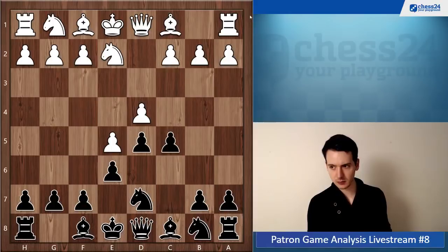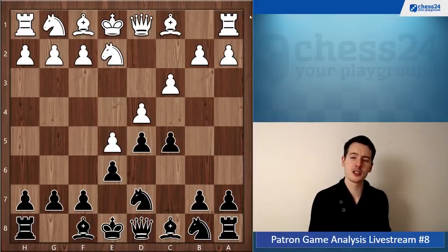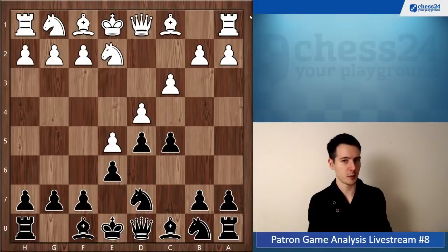The idea is to support the pawn chain of c3, and here black took on d4. I'm not that familiar with the theory here but it seems there's no need to take on d4 already. Usually most people go knight c6 first and then maybe queen b6, and they don't take on d4 right now. So you might want to look into the theory here.